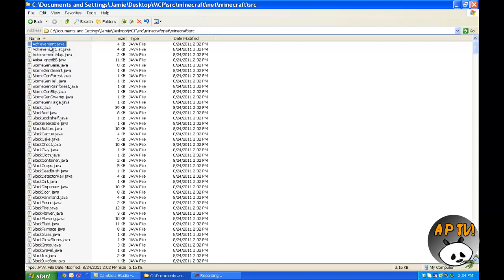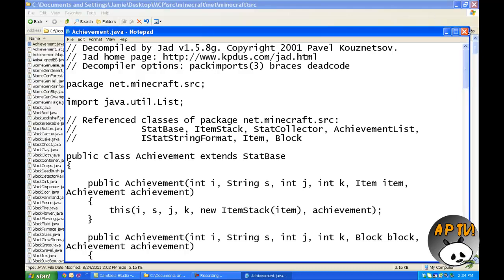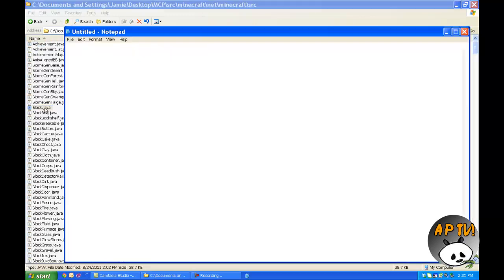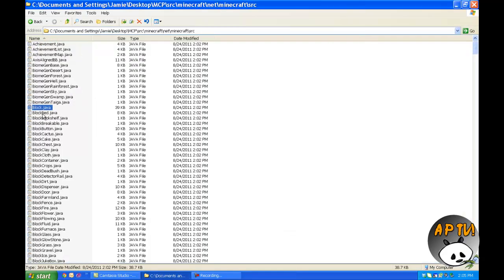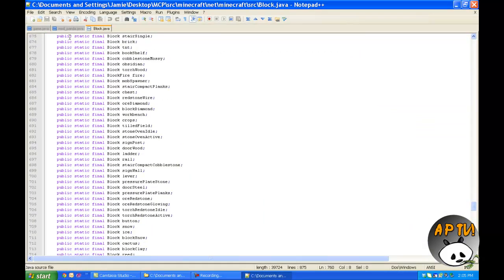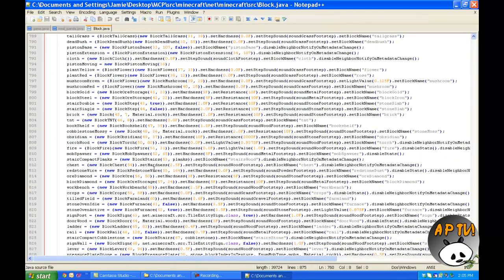Anyways, first of all, you don't want to delete anything you don't know that you're deleting. So if I accidentally deleted this, we'd get an error — let's put that back actually. So don't delete anything, because chances are it's probably important. Alright, now that I've thrown out some disclaimers, let's go into our block.java, which is not too far down from the top. Open that up — actually, let's open it with Notepad++. I recommend you download Notepad++ for this; that'll be in the description. Highly recommended.